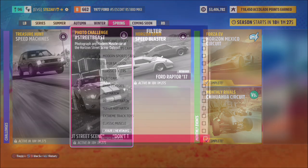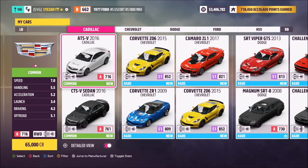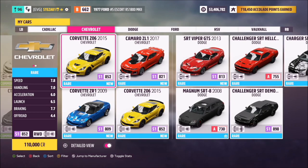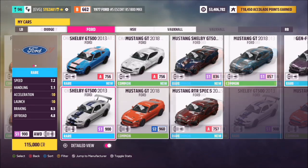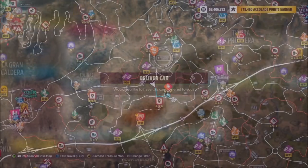When you go into your My Cars list, you can filter them by pressing Y and scroll all the way down to Modern Muscle, where you will find plenty of cars to pick from. You can use whichever one you want — I ended up going for the 2013 Ford Shelby GT500.